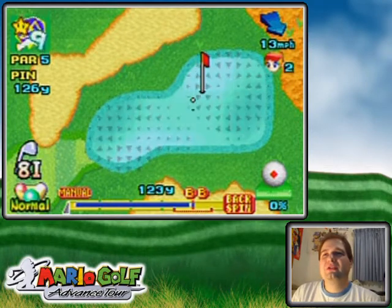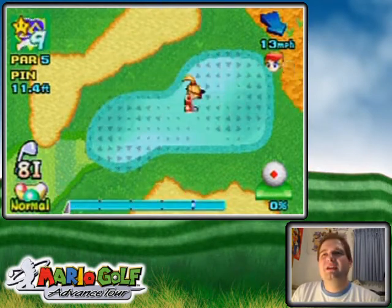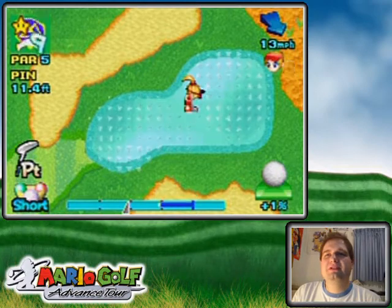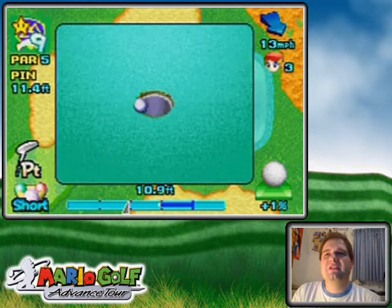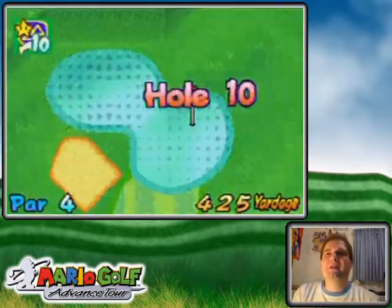A little backspin to control it because it's going to go down that hill. Wow, that really zipped back — even back up the hill! A good amount to the left because of that big arrow transition over there. Eagle — and now I'm ahead of the birdie curve.